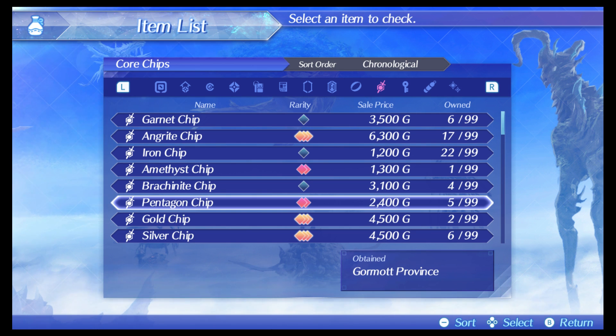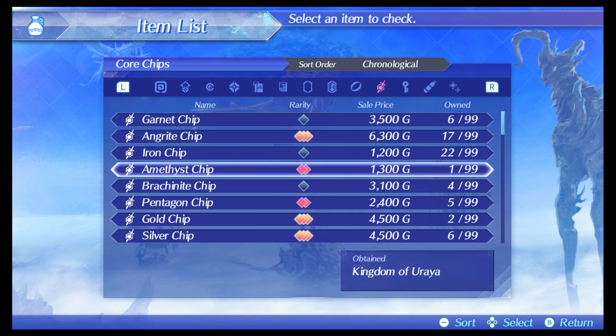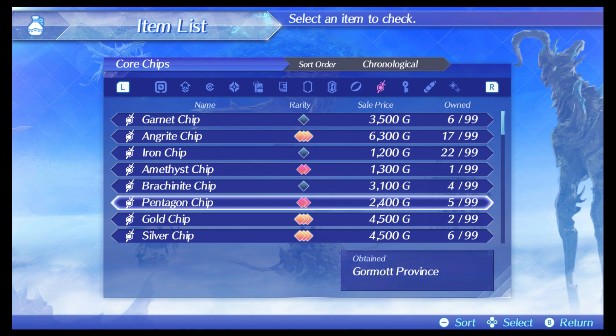What is going on everybody, thank you for joining me, welcome to another Xenoblade Chronicles 2 video. In today's video I'm going to show you guys where you can get two chips that are pretty important when it comes to giving side effects to your blades' weapons — that being the amethyst chip and the pentagon chip.